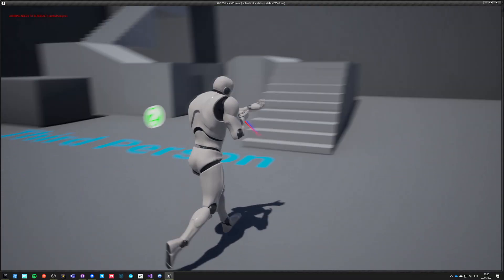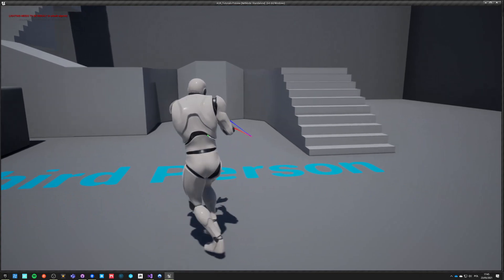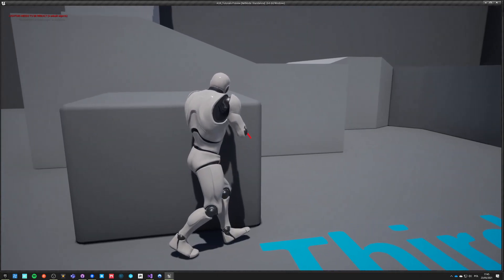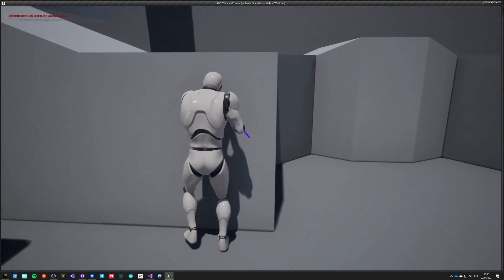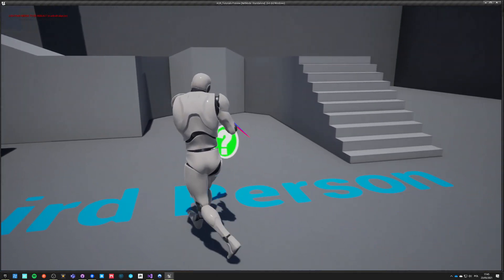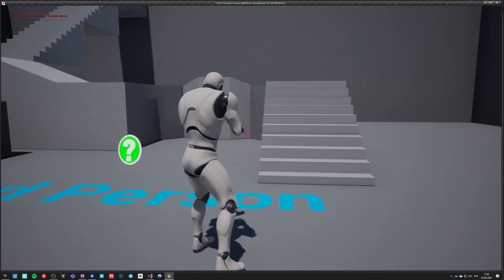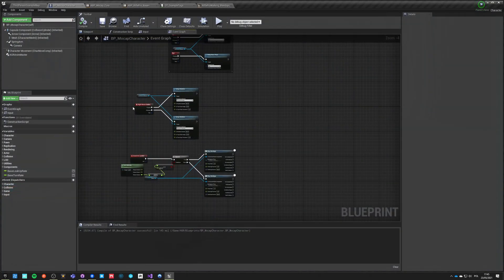So what we've got already for the Rifle Pro is this locomotion which can strafe walking — it's adjusting velocity properly — but it doesn't have jumping and it doesn't have any transitions between states, so we're going to work on those right now.